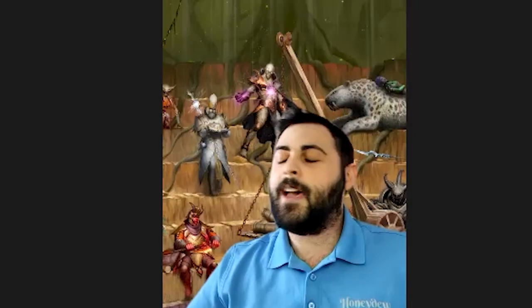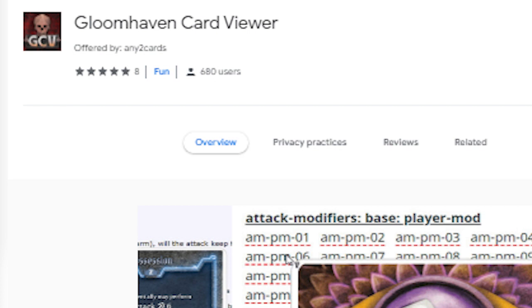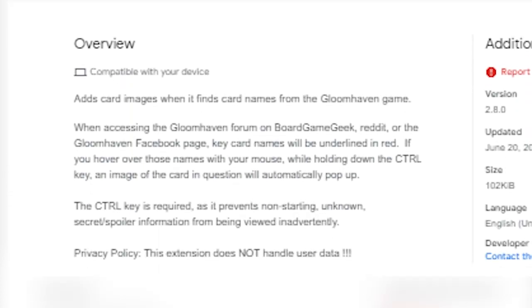Will there be a database where players can access the materials? Absolutely, yes. Everything on the Tabletop Simulator side will be in one neat mod. When it comes to materials for physical components, I'll have links to everything in a Google Drive folder, so players can download the cards with bleed, the scenario book, and 3D miniature files. And a guy named Any Two Cards, who made the Gloomhaven card viewer extensions on Chrome and Firefox, is going to create a database online with each individual file too.